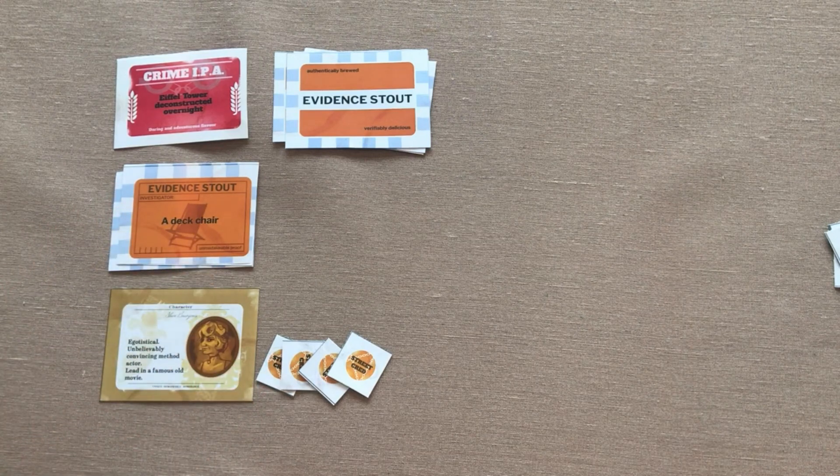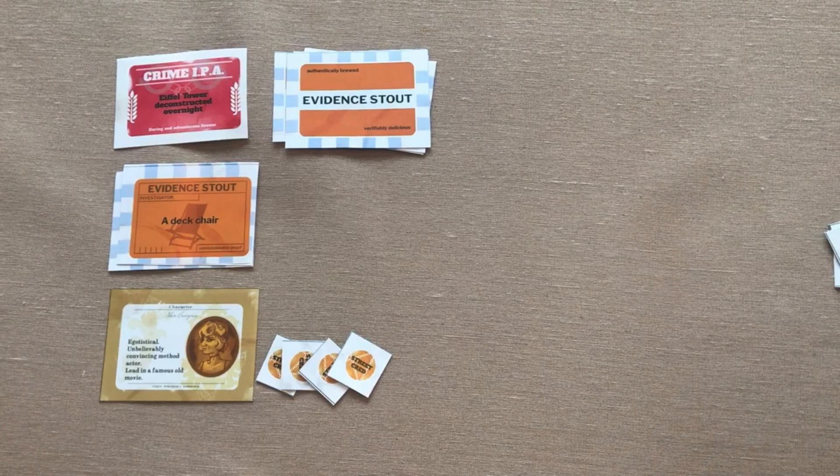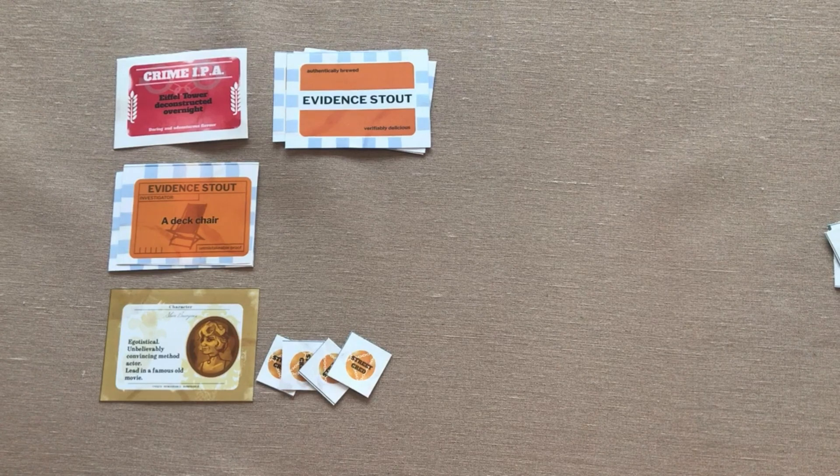The Braggart tells the group about how they committed the crime and how they accidentally left this piece of evidence behind. That's right — I deconstructed the Eiffel Tower overnight, and we brought the deck chairs out. We brought all the tools out and packed them up, but we just forgot to pick up this deck chair because the sun was coming up and we were worried about people coming around, so we just forgot about it. You know, it happens sometimes.